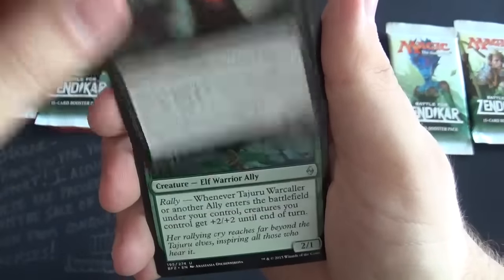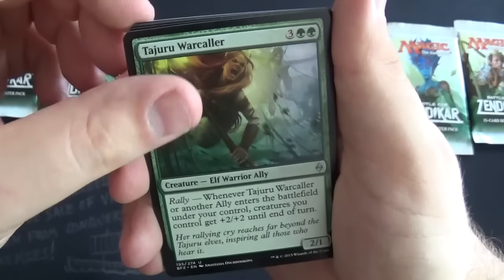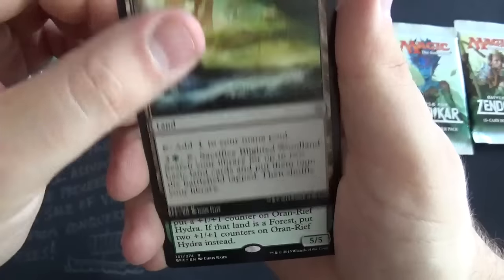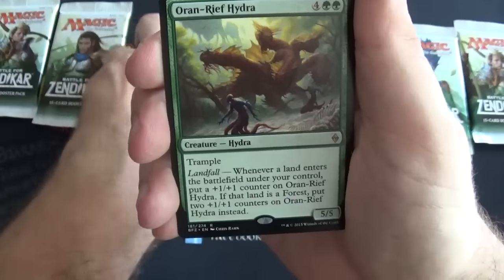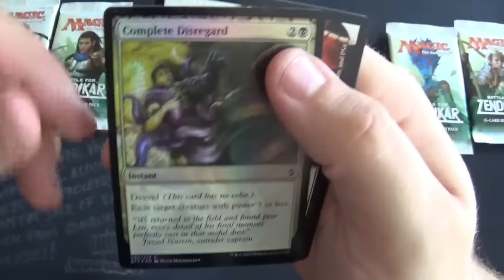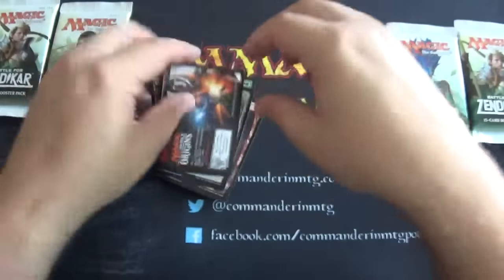A Thrawn. That's the second uncommon, there's the third one. There's an Oran-Reef Hydra — that's not too shabby. We have a Mountain and a foiled Complete Disregard, and a filler card.